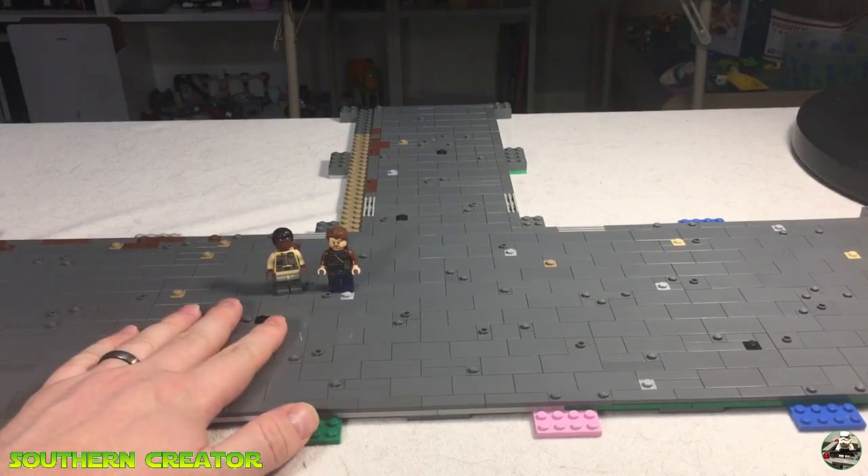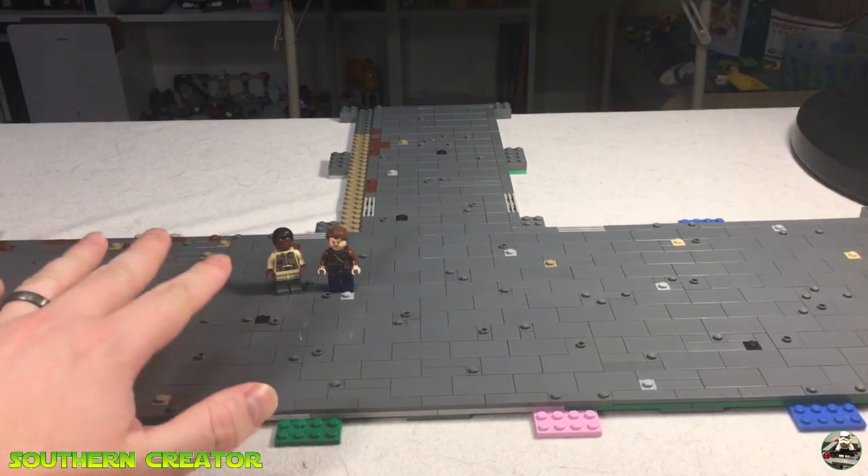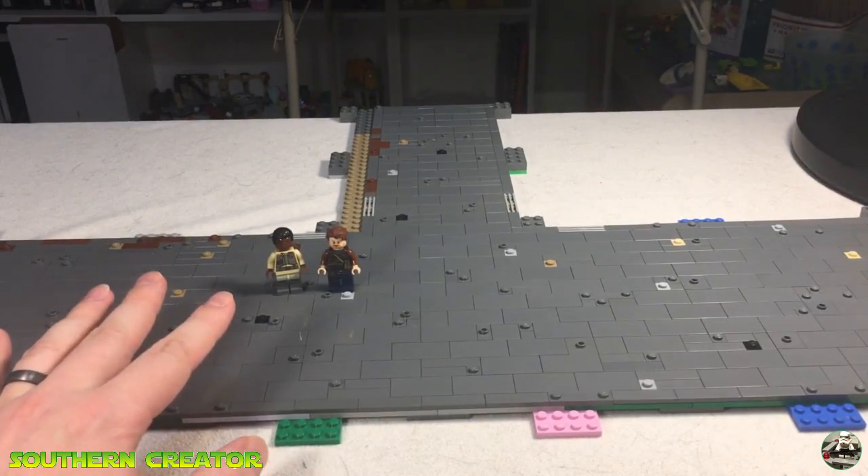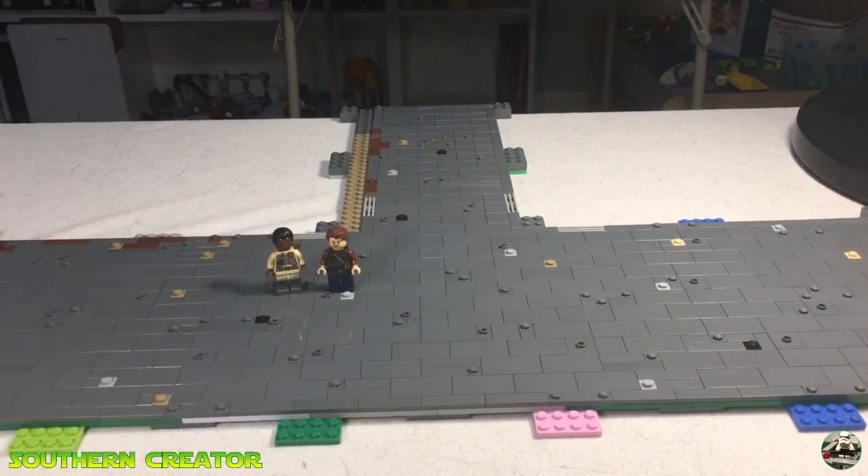You see two figs on here. These two guys are going to be the main characters in the storyline of this MOC. There's going to be a nice story behind all this — these guys are on a mission, getting sent to Nar Shaddaa. One of the goals for this MOC is, at the end of the build, I would like to do a stop-motion short film of these guys visiting the places they've got to visit and doing what they've got to do. That'll be a lot of fun.